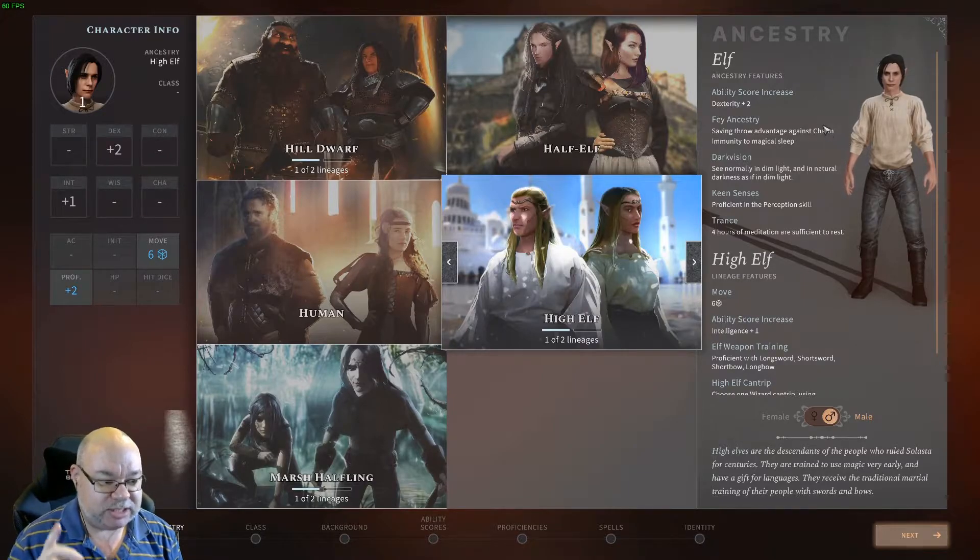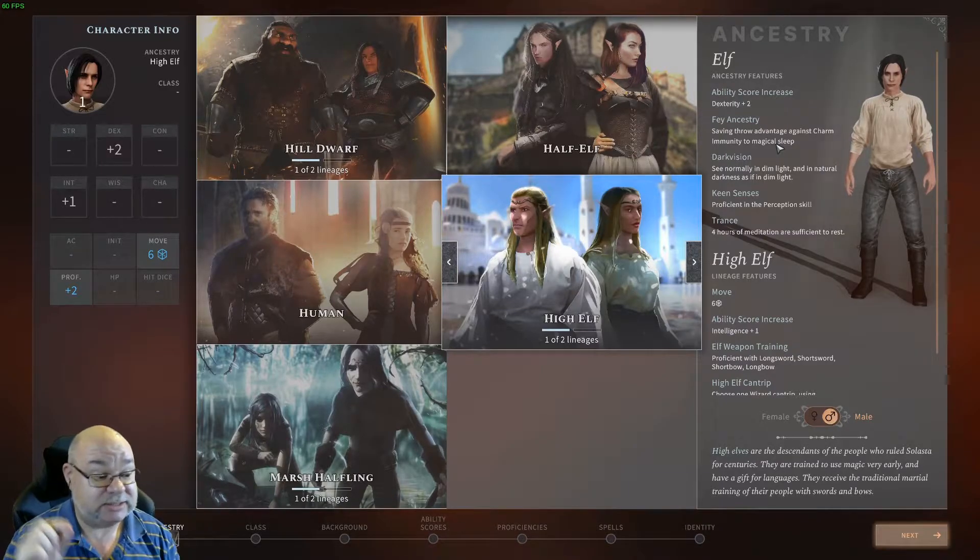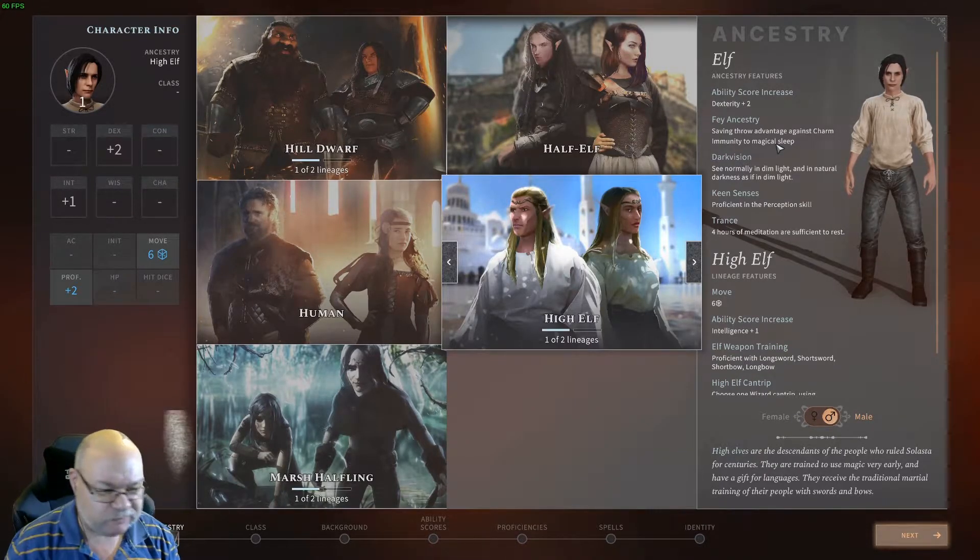We're also getting Protection against Charm and Immunity to Sleep. In early access of Solace the Crown of the Magister, your opponents — if they're Arcane spellcasters — use Sleep a lot, and having the immunity to that is brilliant. You also have Dark Vision, which is really nice, and Proficiency in Perception, which is really nice.